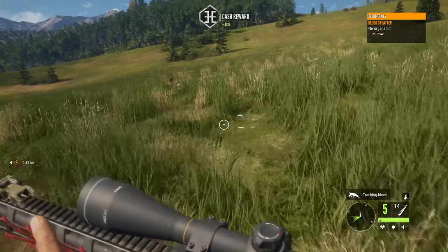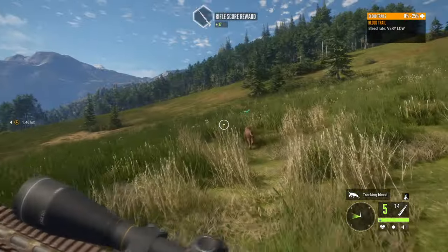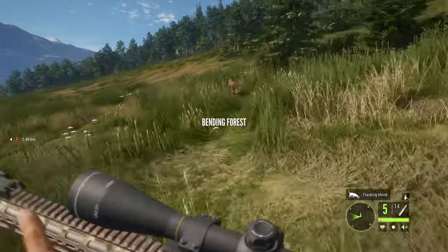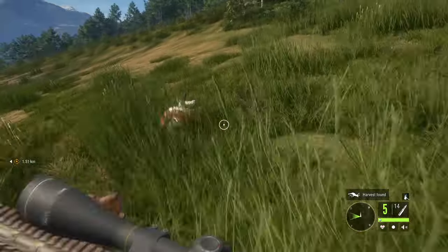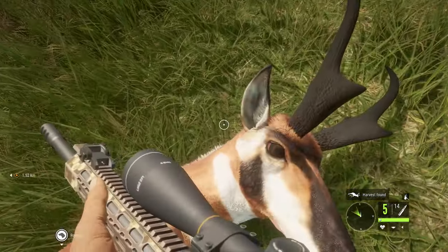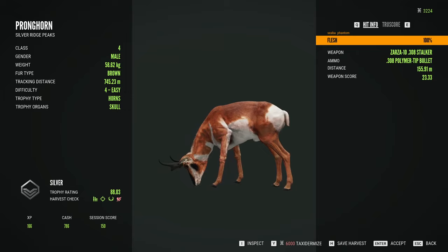Wait — that's our antelope! You made me run halfway across the mountain to get you, you turd. You suck. Silver rating — okay, we'll accept that. 700 bucks.